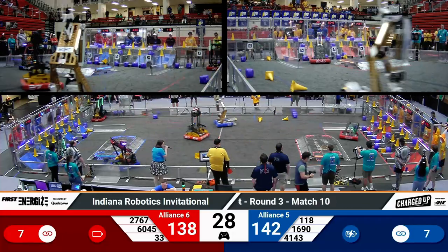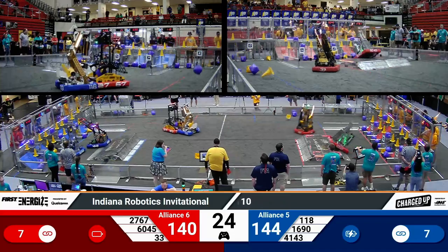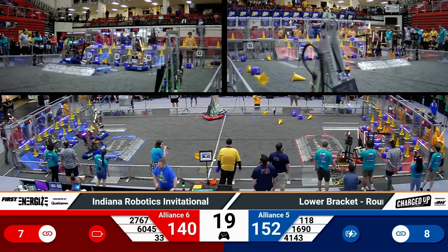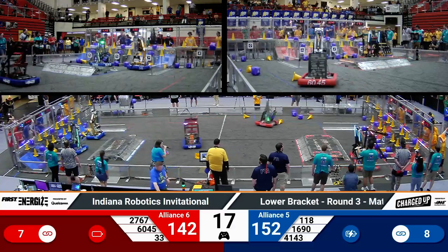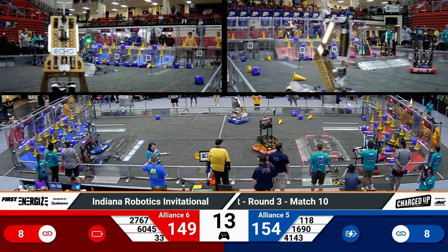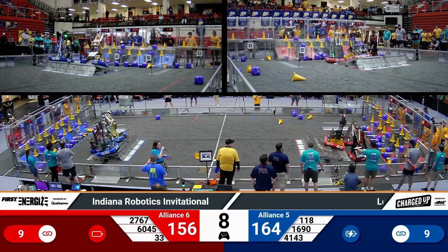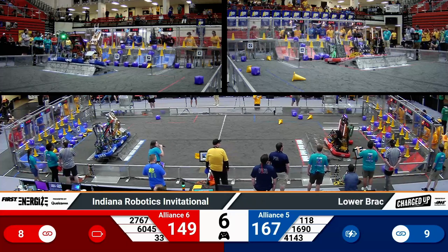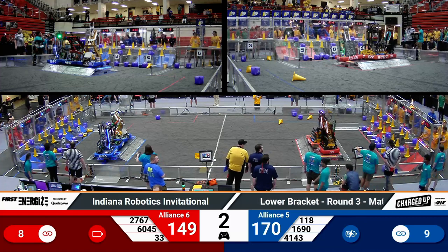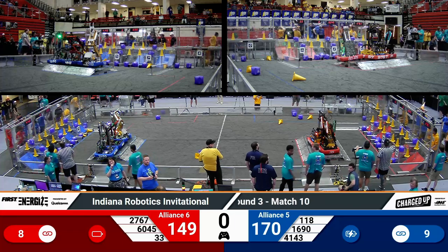Red is going to approach a full grid. Two hybrid nodes are what will do it for the Red Alliance. Saber Robotics gets the first, Killer Bees right behind them. Killer Bees still with that cone — it looks like they're going to get out of the way for their alliance partner Strikeforce. They let Strikeforce put the game piece down. Killer Bees are going to double up to supercharge a hybrid node, but a cube falls out of the hybrid node for the Red Alliance. They do not have enough time as time counts down in round three, match number 10.